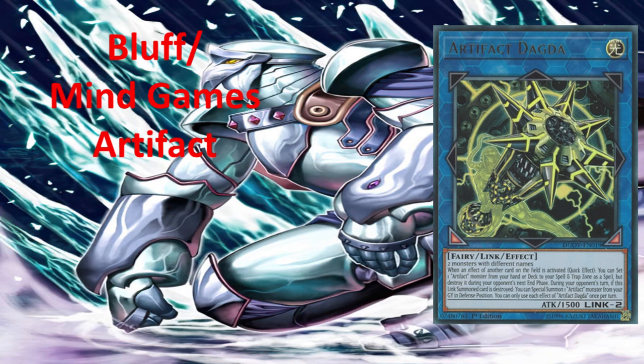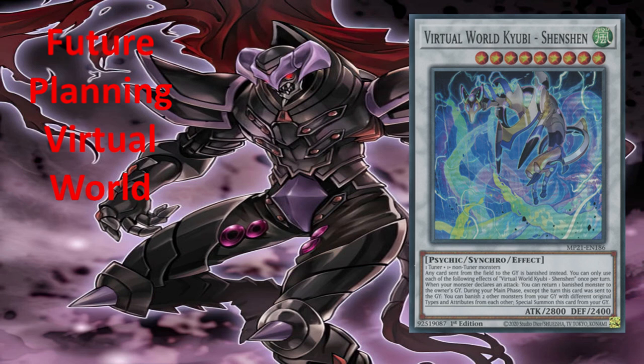Let's move on to the next skill: future planning. As you play the game, you're going to need to think two to three steps ahead. The archetype best for teaching this skill is Virtual World. Virtual World isn't a particularly strong archetype, but the way the deck is constructed means you have to plan your moves ahead. Most archetypes in Yu-Gi-Oh! — roughly 90% — are designed to be played straight out the gate, but with Virtual World, you have to plan every move.